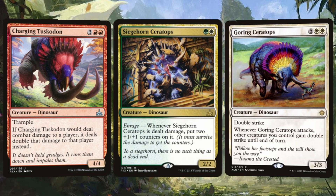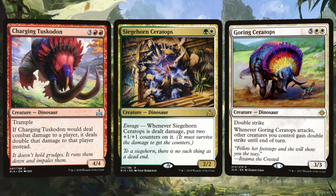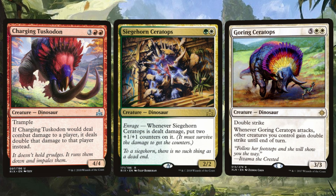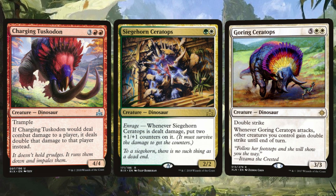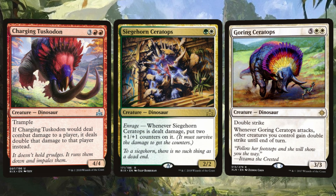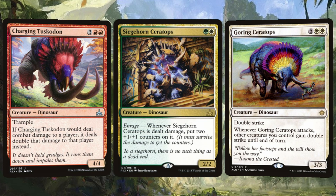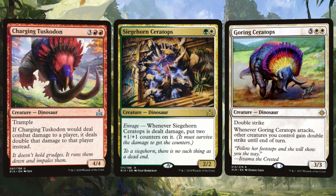Starting with Siegehorn, there is no such thing as a dead end — this big boy gets +1/+1 counters as long as he survives being enraged. Charging Tuskodon is a solid 4/4 body with Trample, and if it would deal combat damage to a player, go ahead and double that damage. And keeping with that theme, Goring Ceratops has Double Strike, and whenever it attacks, other creatures we control gain Double Strike until end of turn — they don't even have to be attacking. Is that useless? Yes. Do I like it? Also yes.